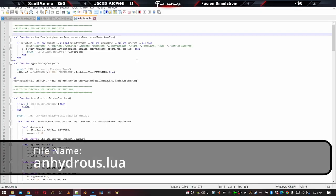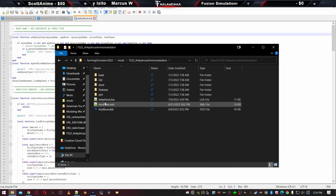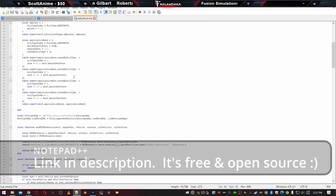So here we are looking at the anhydrous lua file, which you can find by going into your anhydrous ammonia add-on mod folder — right here you see anhydrous.lua. If this appears as a plain white icon, go ahead and open with file and choose Notepad++. If you don't have Notepad++, I highly recommend installing it. You can also use Notepad if you like, but if you want things to run fluid, grab Notepad++ — it's free. We'll open the anhydrous lua and this is what it looks like.